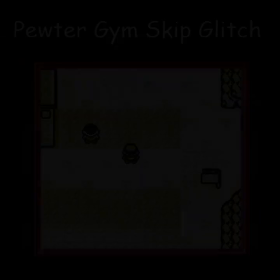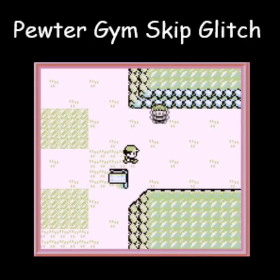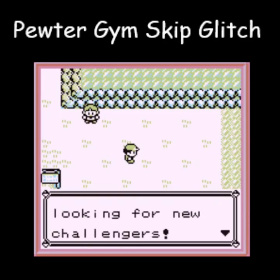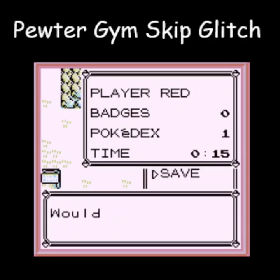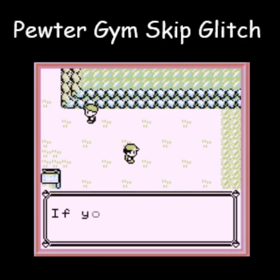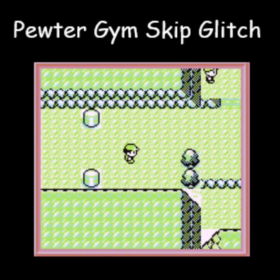Number four: the Pewter Gym Skip Glitch! We still don't have the first badge, but we're going to do this. Open the menu and put the cursor over Save — this is important because it's going to be frozen later. This is the annoying guy that's trying to take you to Brock's gym. Go past him, close the dialogue with B, then immediately save the game. Now he's going to try to take you to Brock's gym, but you reset the game. When you come back from the reset, he's going to glitch out and leave you alone. So it's possible to skip Brock's gym with a glitch.